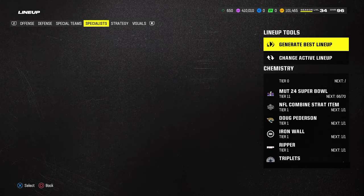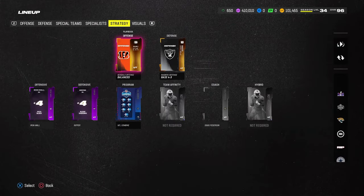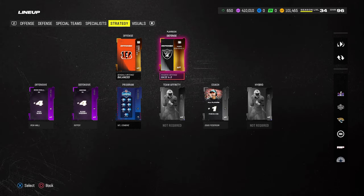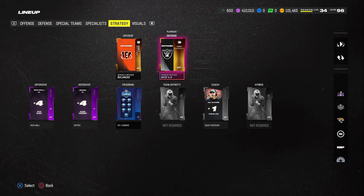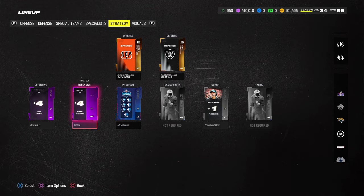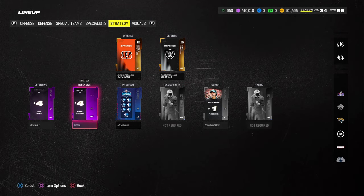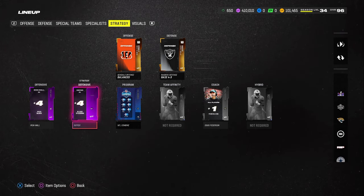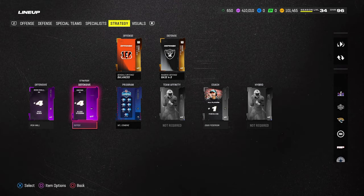The playbook I'd recommend for this is the Raiders playbook, because it has 6-1 and Nickel 3-5-5 Odd, plus a couple other defenses we know very well. Since this is primarily going to be a shed defense, I like to have the Ripper strategy item for the best block shed possible. Then we'll get on the practice field and break down the basics of the scheme.